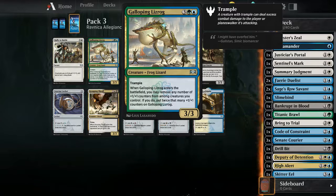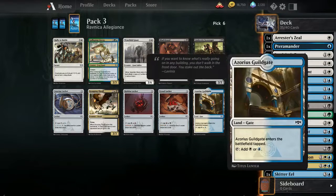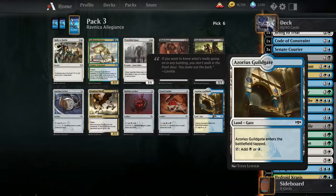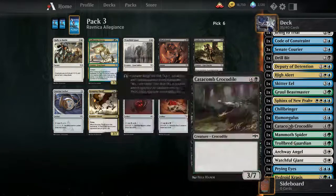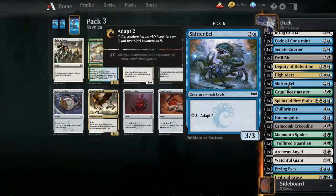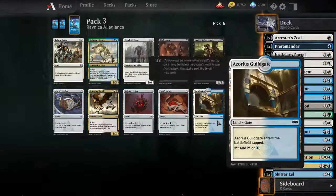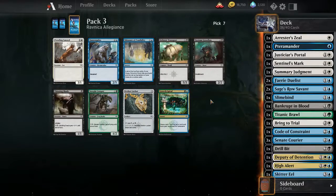Galloping - there's a rug that answers battlefield, you may remove it, never comes from control if you do, put twice as many. There's another gate here and I still have that angel, right? I'll grab the gate. I don't have that many things with counters - I have maybe two or three. Yeah, I only have three things that are going to have counters, it's not going to be very good synergy. It's good fixing though.